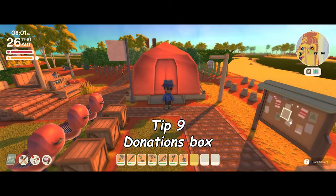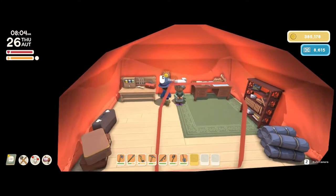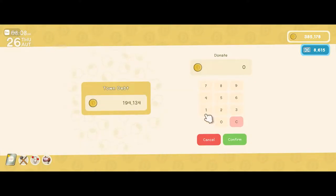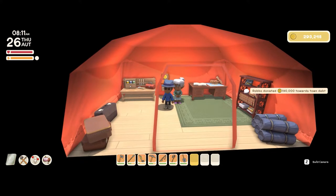Tip number nine is the donations box. This is more of a helping hand to find out where it is — it's in Fletcher's tent behind her. Whenever you buy a deed, you need to contribute to it using that box. You can put the whole amount in or a partial amount; it doesn't matter, you can pay it off over time with no rush.